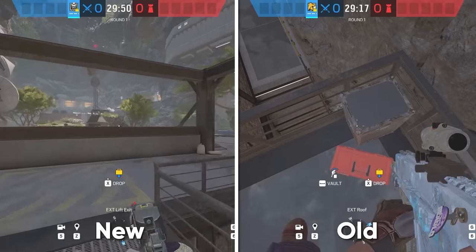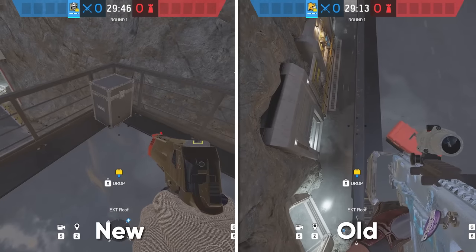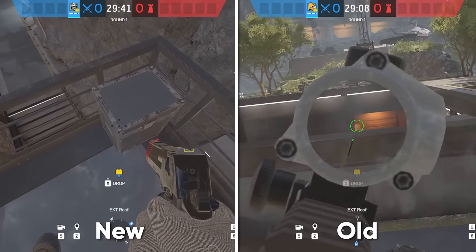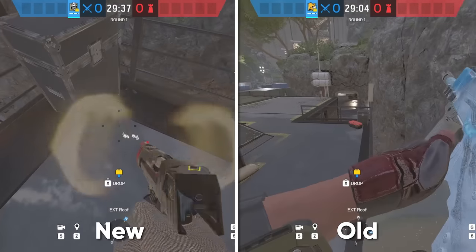Another random thing that was patched is you can no longer get onto the railing on Layer by getting onto the toolbox and then walking the edge to see into site. This was a disgusting angle and we are no longer going to be able to do it, at least for now.